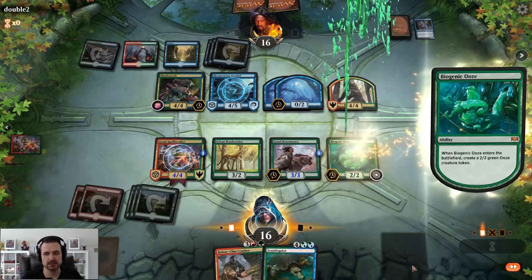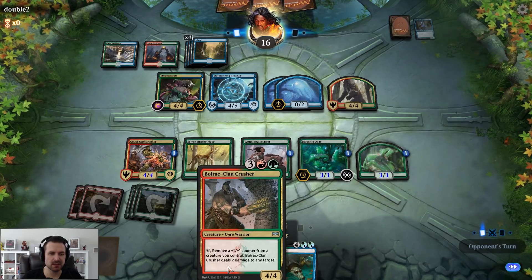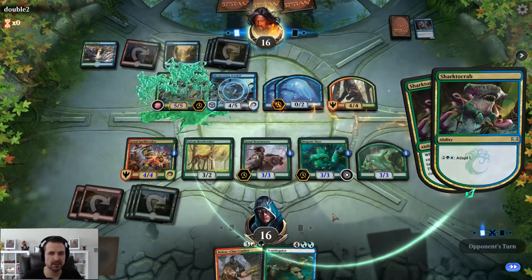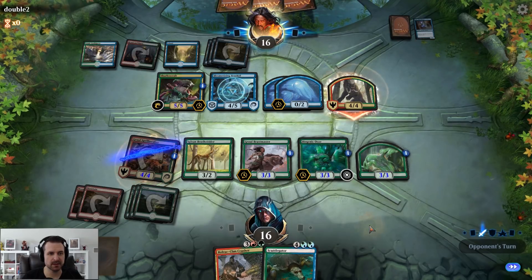We go for it and deploy the Ooze, hoping they don't have an answer right away so we can start making more Oozes next turn. Our game is going to live and die by the Ooze. The fact that these creatures add counters means this card becomes amazing — I can continually pull counters for the Oozes. While we can make more Oozes, getting the counter engine developed makes a lot of sense.